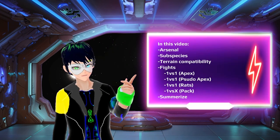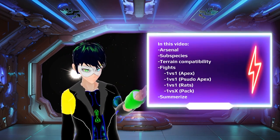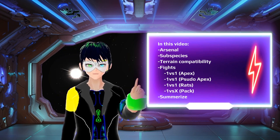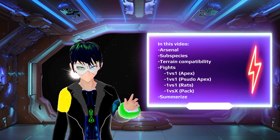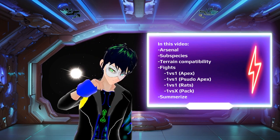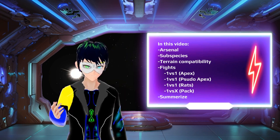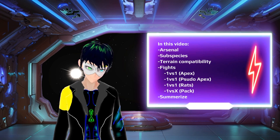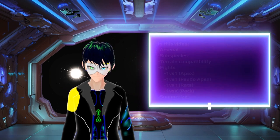In this video, we will be going over the following: Arsenal, the type of subspecies you should choose to grow, the terrain compatibility for Stegosaurus, and the types of fights you can find yourself in — be it you vs an Apex, you vs a pseudo Apex, you vs low tiers or just rats, and you vs a pack. And at the end I'll come with a summary.